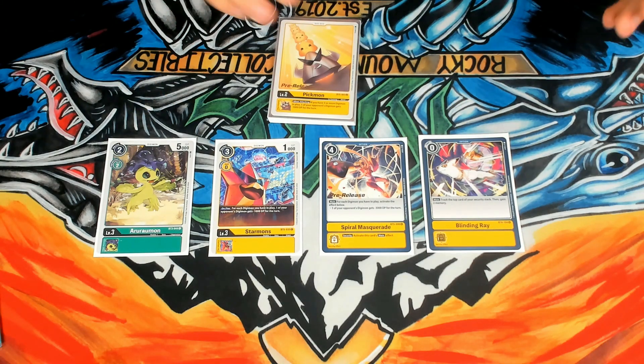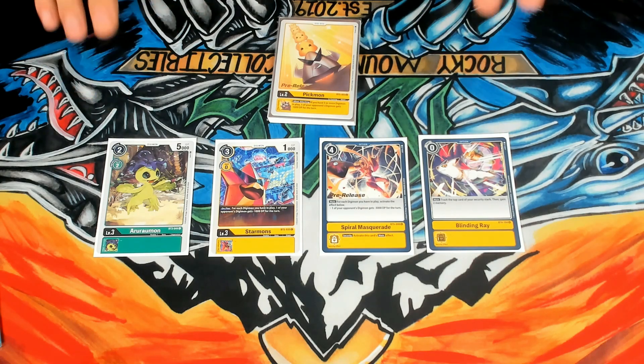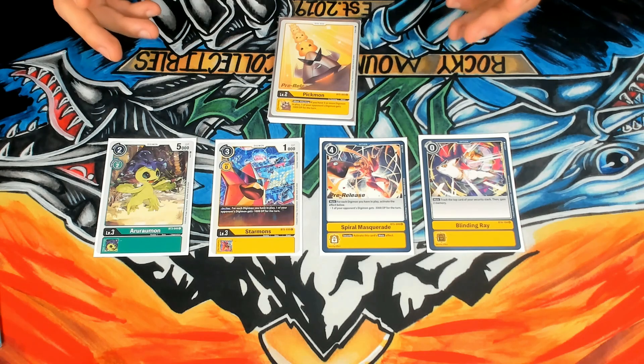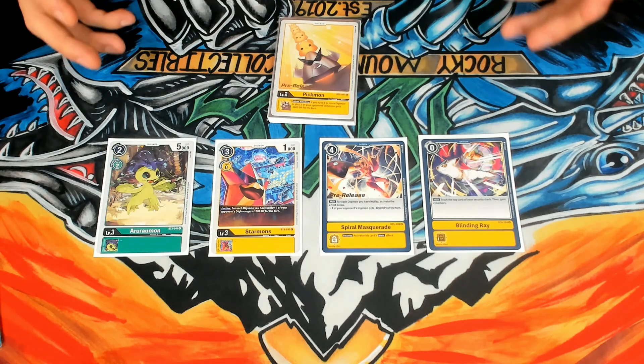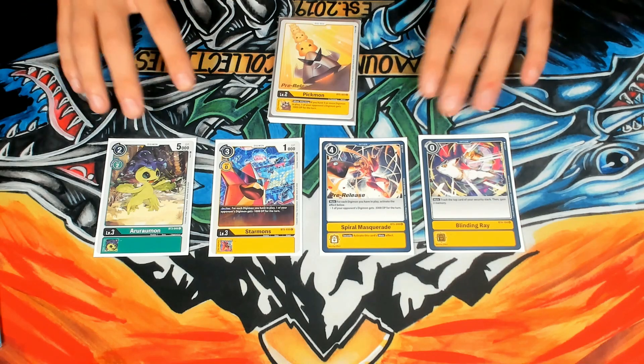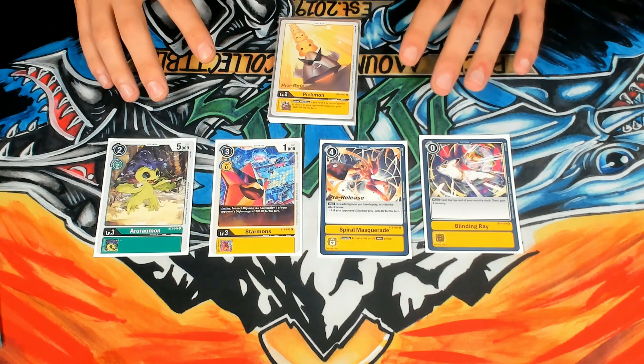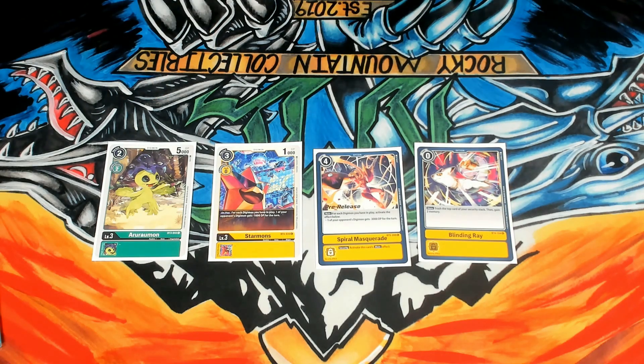With all the weaknesses we talked about and these being the main cards I thought about, here's the game plan I came to — and luckily it is extremely simple. Your security is a resource. Letting your opponent swing into your security is fine because a lot of times they're going to die and you're probably going to go down to one, maybe zero security most games against Rookie Rush. Don't use security count as an indication of whether you're winning — this matchup is won on the board, not in security.